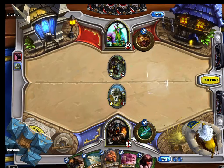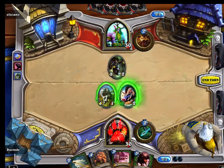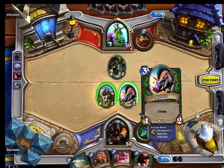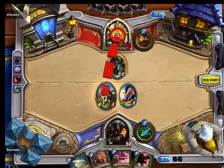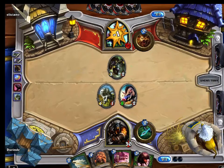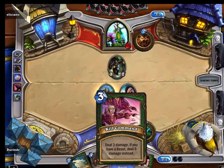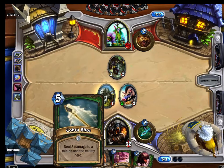Drop the coin and we will summon a random companion. We got a 5/2 boar with charge. Now if I attack this guy he's just going to kill the boar, so we're going to go right to town on his health right now and take him down a couple of pegs. He will be able to attack me for at least three this turn. Maybe next turn might be a good time to use the Kill Command - we do have a couple of beasts out and it can do five damage.